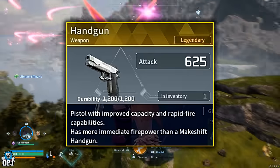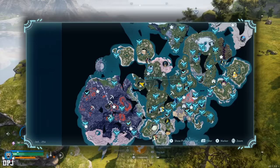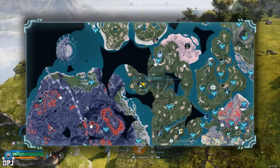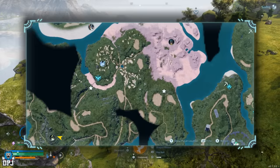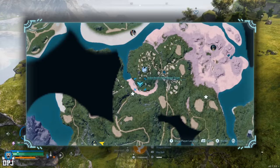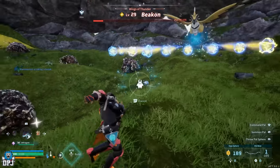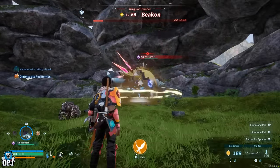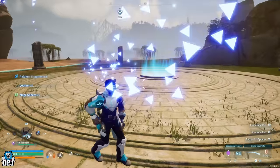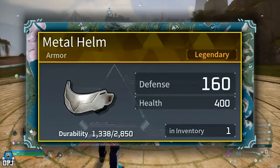Beacon is a level 29 world boss found in the open world at coordinates -345, -253. Beacon drops the Legendary Handgun schematic. Being an electric type bird Pal, Beacon is weak against ground element Pals.